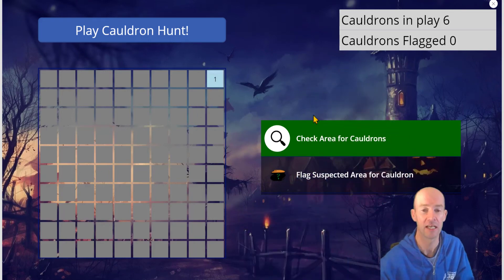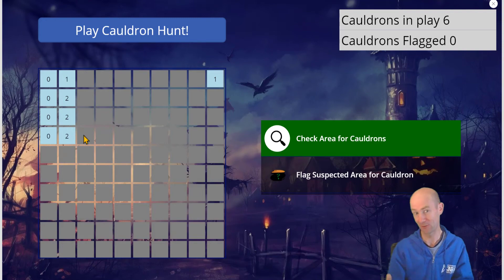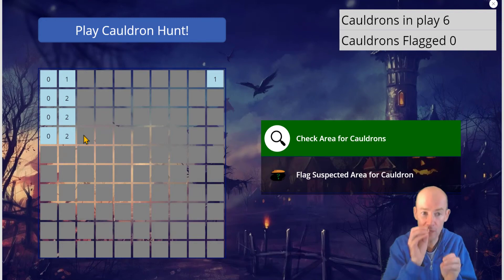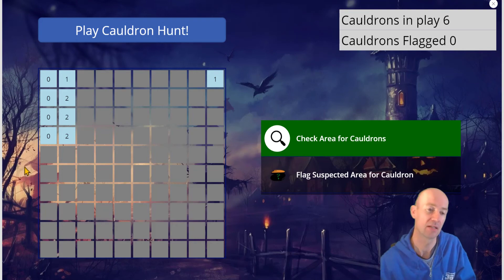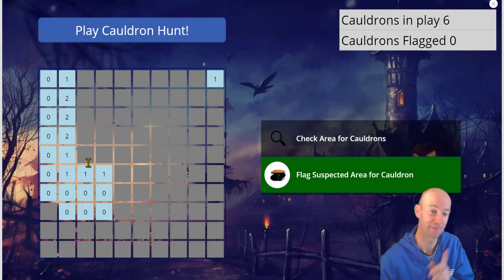You're looking around now. If you're unlucky you'll actually hit a cauldron straight away and if you do, you lose the game. All these numbers are telling you where the cauldrons are. So you essentially walk around and try to work out where all the cauldrons might be. If it's a zero it means there are no cauldrons in the vicinity, but if there are cauldrons then you have to flag them.